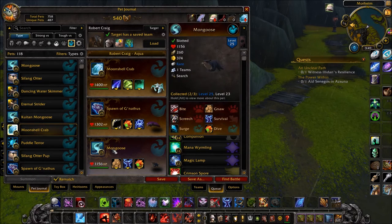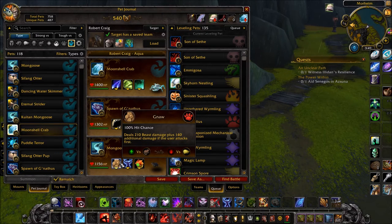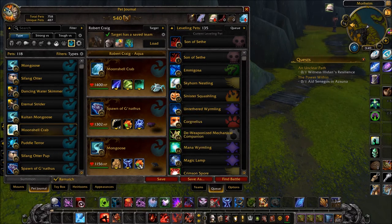And in your final slot, a Mongoose. This one needs to have a speed of above 330, with Gnaw, Survival, and Dive.